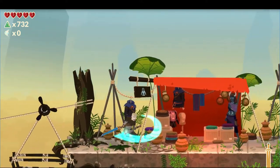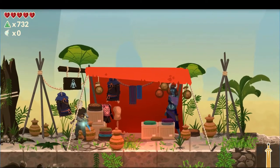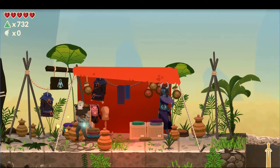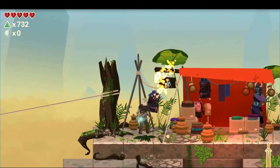The same is true for the ice sword — whenever we hit something it will create an ice effect. And the same goes for the fire weapon. Speaking of armor sets, this is the armor dealer — let's quickly talk to her.